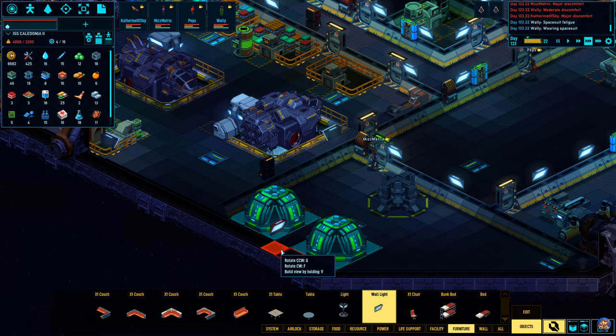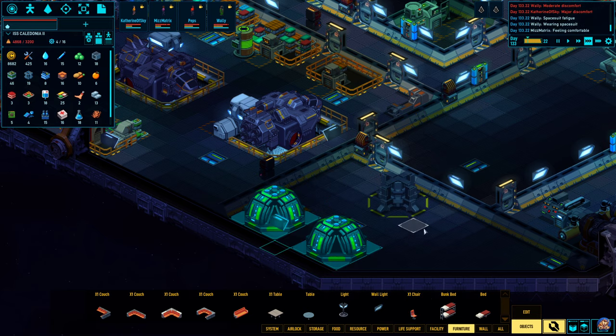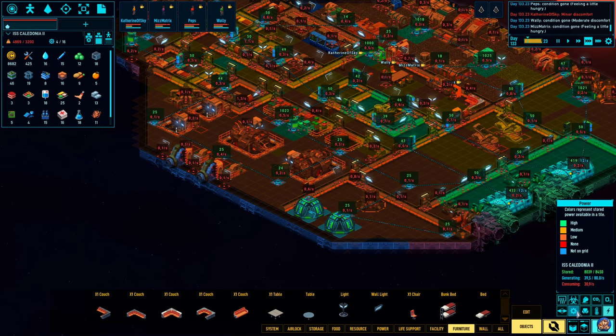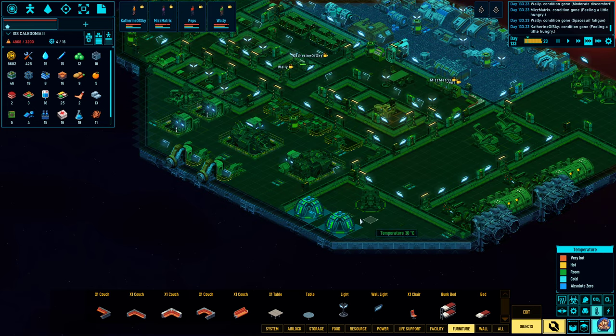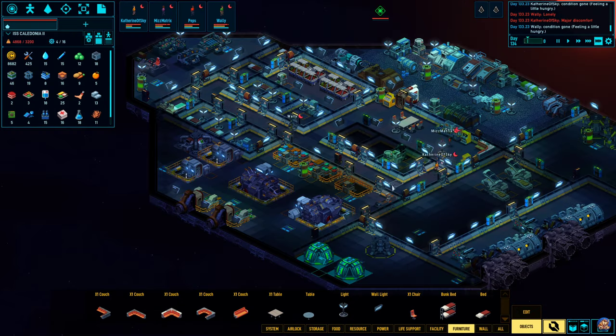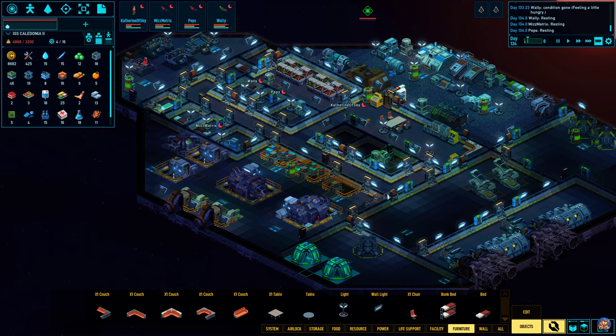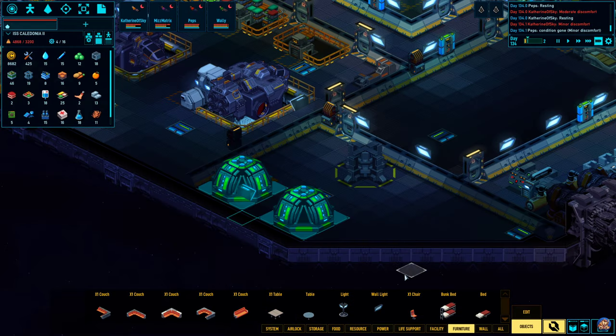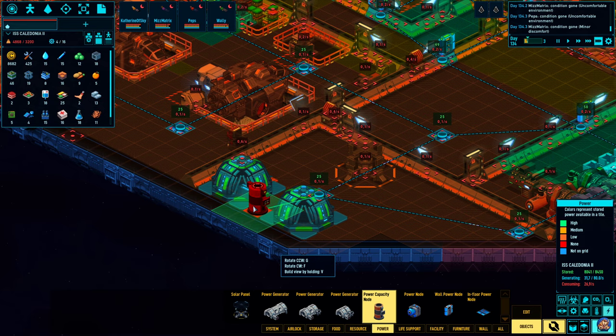So we can build a wall light. I expect it's time for bed though. What's the temperature here now? 18 degrees, so yeah, it's okay. I'm also pretty sure that these things are going to require a massive amount of power.